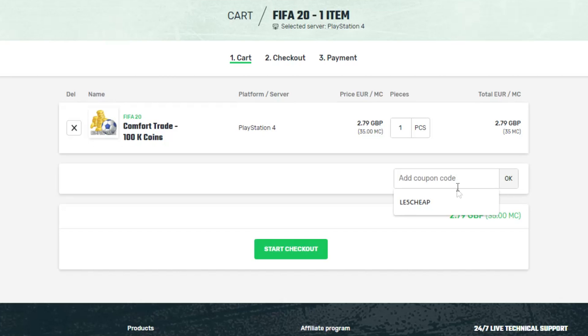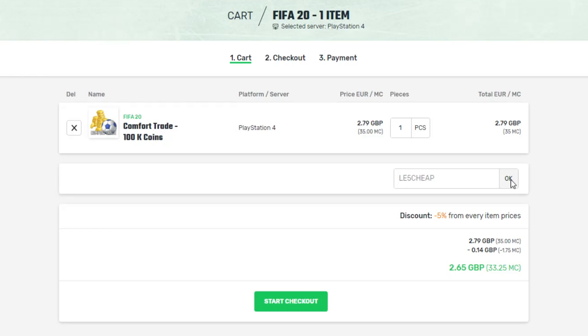This video is sponsored by Mule Factory. If you need any coins, make sure to go to the link in the description and check out Mule Factory. They've got the cheapest coins on the internet and if you use the code LE5cheap at checkout, you will get yourself a discount.